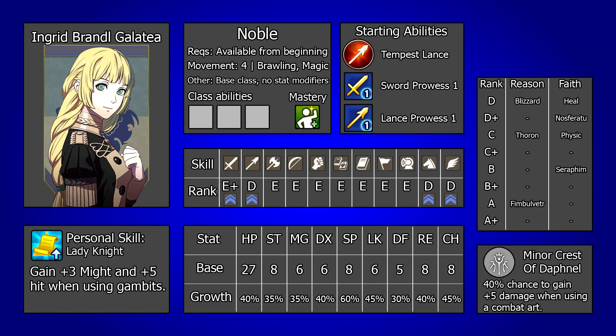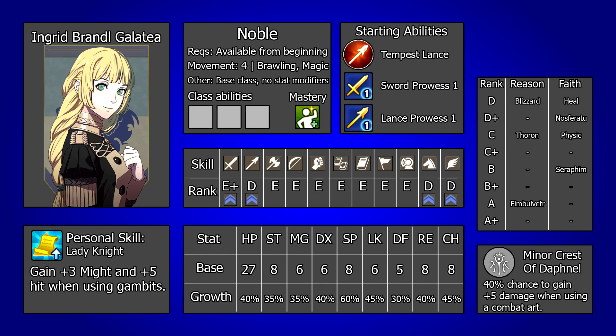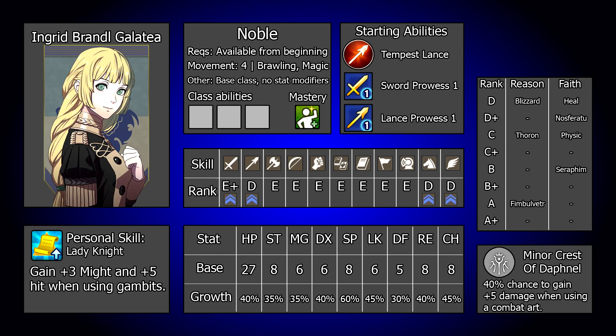Today we will be looking at the daughter of Count Galatea, Ingrid. Whilst this series is not focused around plots, there is always a chance for spoilers and certain elements of the game and its structure and story will inevitably be mentioned, so if that is a concern for you feel free to give it a miss. Also where relevant this is considering the maddening difficulty on a regular new game file with no exploits or excessive grinding. If you want to see more content like this consider subscribing, and if you could also leave a rating on the video it helps it reach other people, as does dropping a comment.